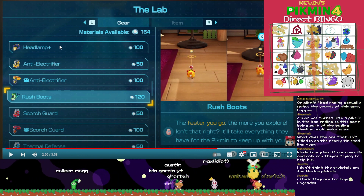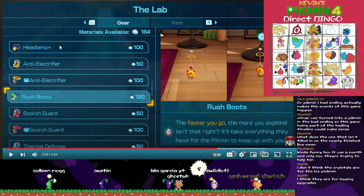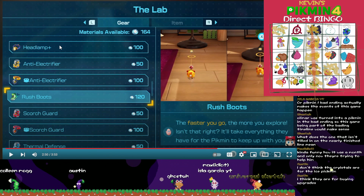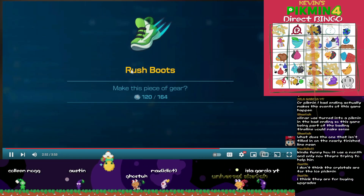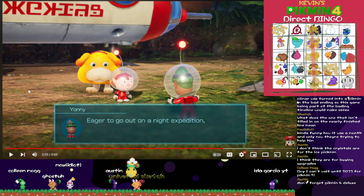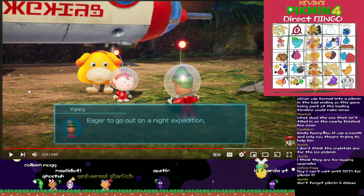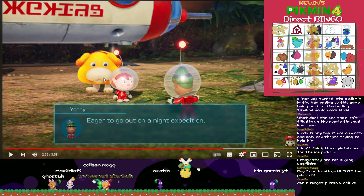Headlamp Plus — that means the light in caves is probably gonna be extremely dark and the light upgrade is not gonna be good at all. I don't think Yoni was on the list. They have a distinct feature — this must be part of the main crew.